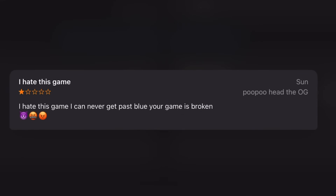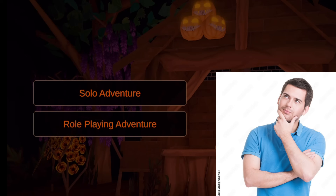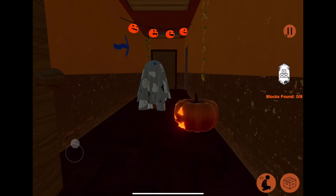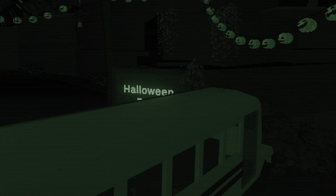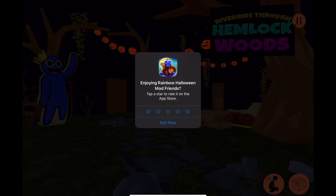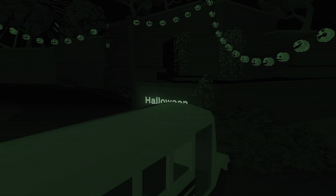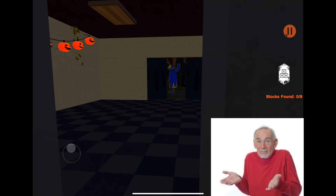As for the reviews, there's only two of them — one saying 'good I like it' and the other saying 'I hate this game, I can never get past Blue, your game is broken.' Loading into the menu gives us two game modes: solo adventure being the normal mode, and role-playing adventure where you become the enemy. Beginning the game, a cutscene plays where a school bus goes to a Halloween park, and then a spooky ghost talks to us saying he lost his blocks and we need to retrieve them, then we spawn into some kind of room.